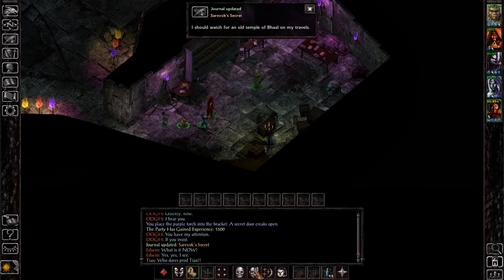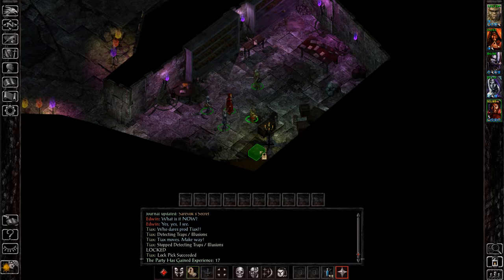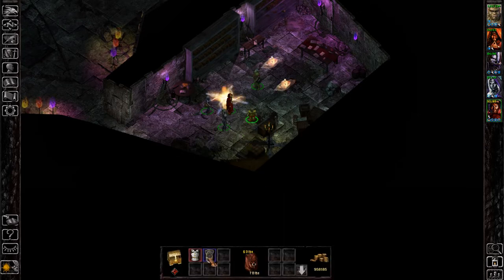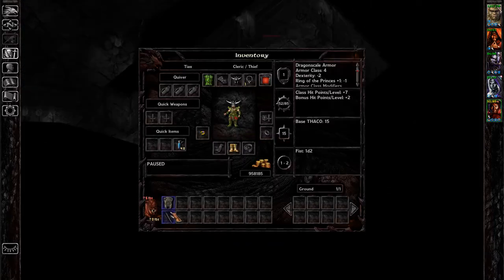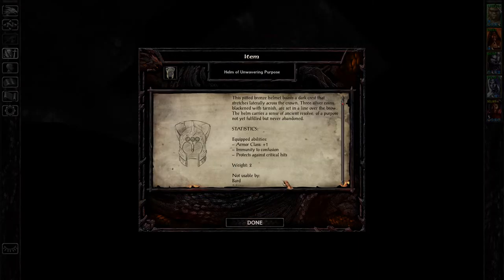There are two good items to be found in here. One is a helmet and one is a sword — the Sword of Ruin. It gives you a plus 5% chance to crit enemies and also deals extra damage when you crit. The helm is the Helm of Unwavering Purpose, which gives plus 1 armor class — pretty uncommon on helms — and also immunity to confusion, which is great. Note that when you pick up those items, enemies will spawn inside the room.